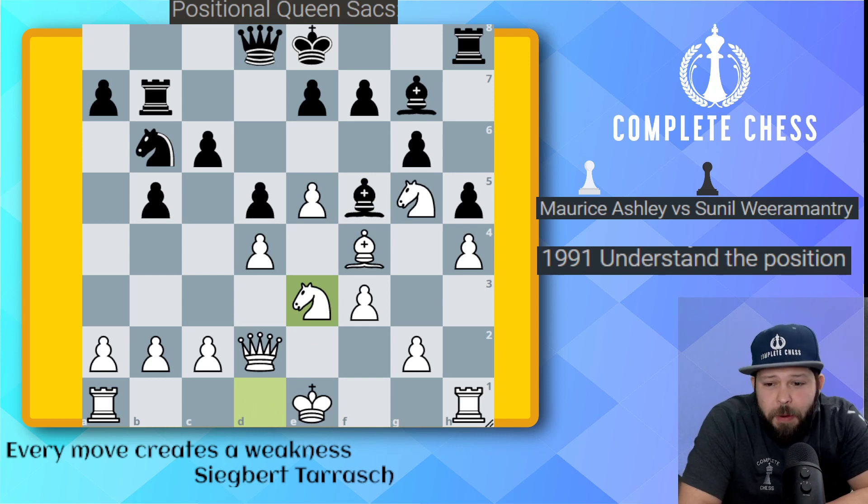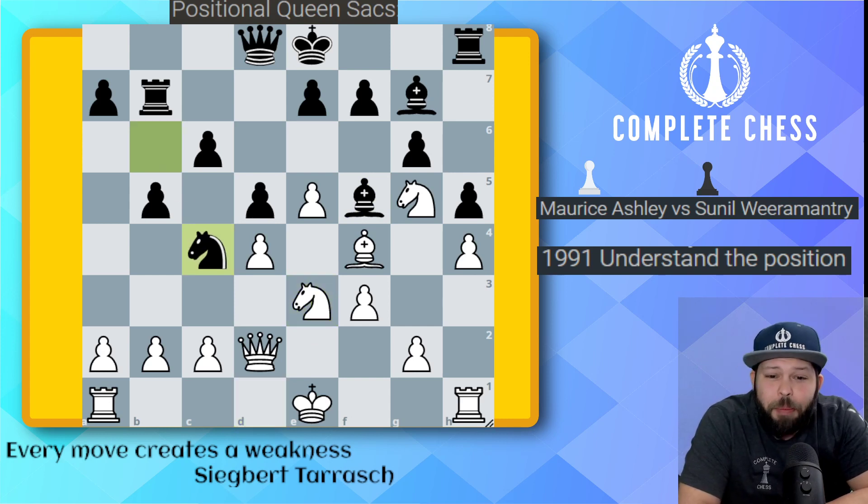White has a decent little advantage here. But black tries to get a little tricky here and plays knight c4. I think you guys know what time it is. White to move, what do we do here? Remember, when you're looking at these positions, look for every move, especially queen sack ones, because this is going to be How to Sack Her Queen. You can already guess it.